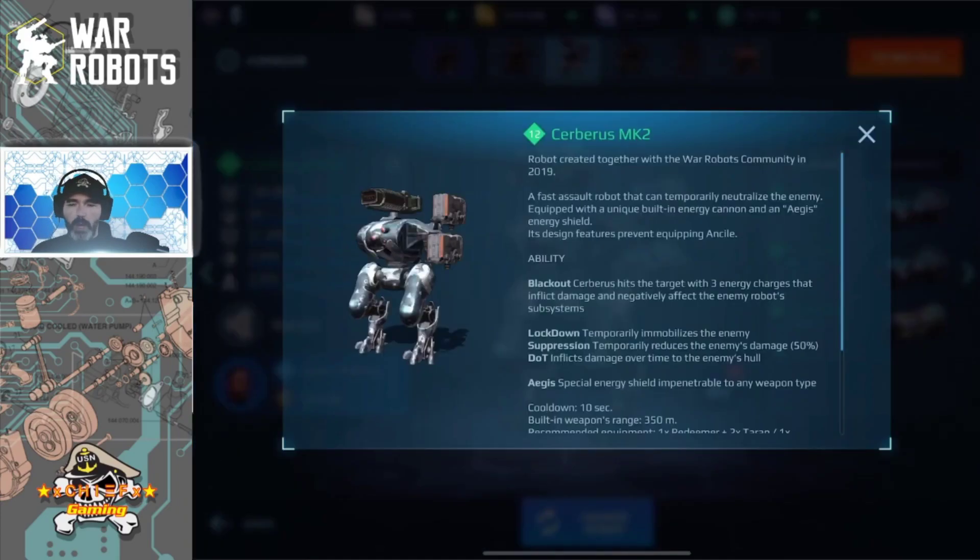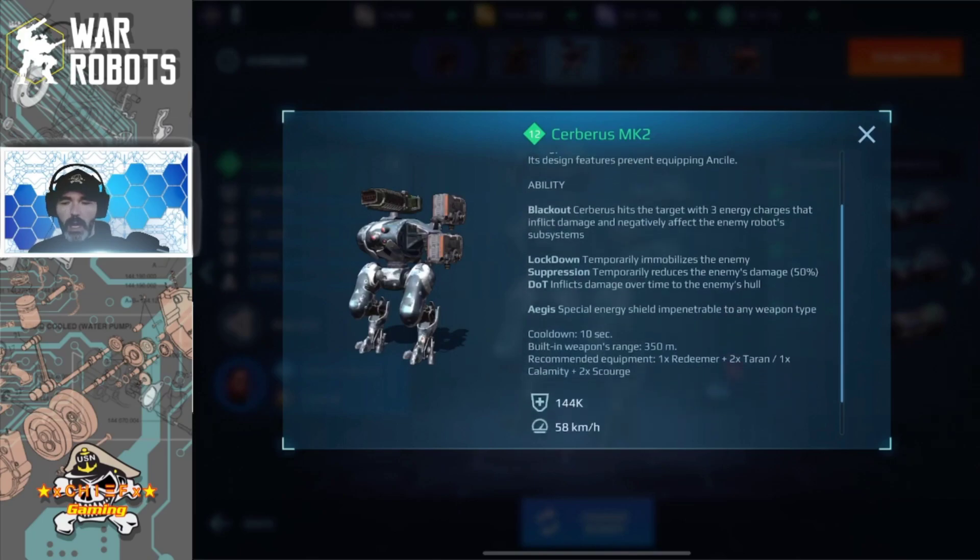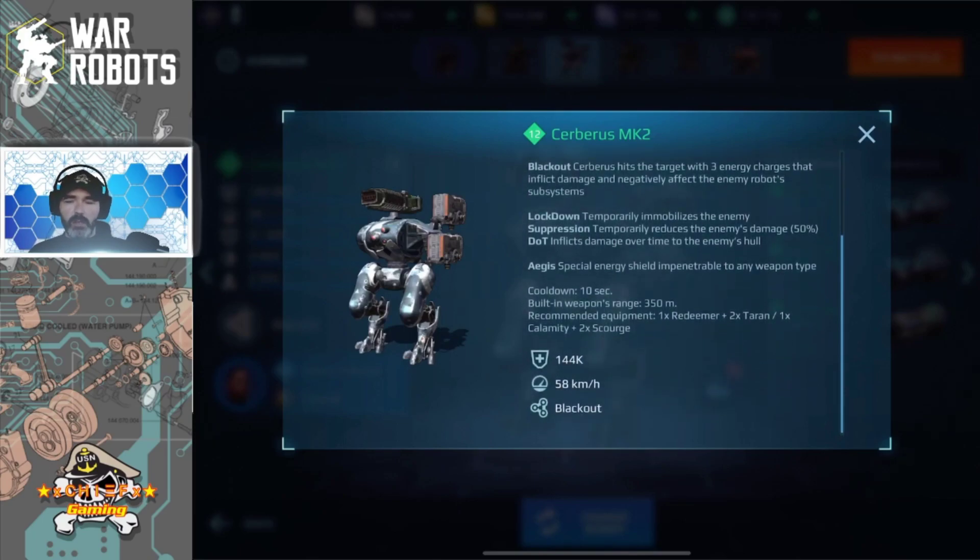Now a quick look at the write-up for the Cerberus. The Cerberus is a little bit different than some of the other robots because its ability is called Blackout. What it does is shoot three different energy guns all at once — one of them does a lockdown, one of them is a suppression, and the other is a damage-over-time effect, or corrosion as it's known in the game. It also has an Aegis shield, very similar to how the shield on the Heichi works, but with Aegis instead of a standard energy shield. So it is always up — you don't have to cycle it. And once it gets depleted, it will slowly bring itself back up in durability over time. The cooldown for the ability is 10 seconds, and the built-in weapon range is 350 meters, which is really not too bad at all, especially given the fact that it has suppression built into it.